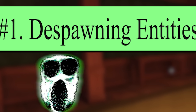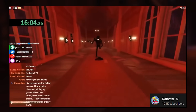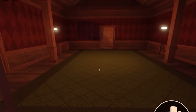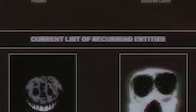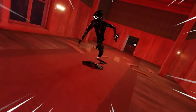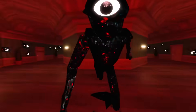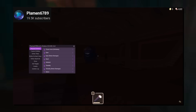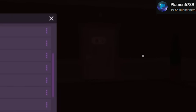Number 1: Despawn Entities. In the past, we have seen a glimpse of how entities such as Ambush and Rush spawn in, as they simply just appear out of nowhere — but how do they despawn, and what about all the other entities within the game? Rush has an interesting despawn, as they literally drop right through the floor at the end of their cycle and into the void, eventually leaving the game box.